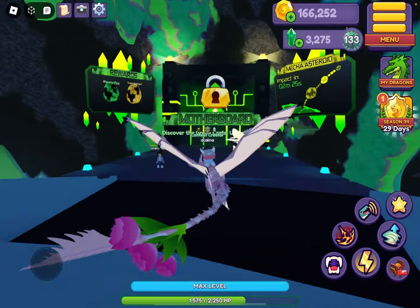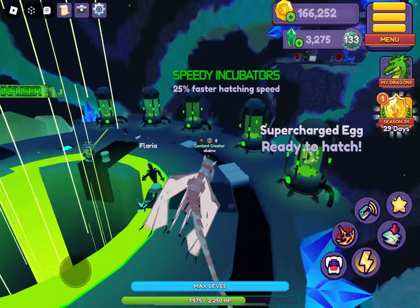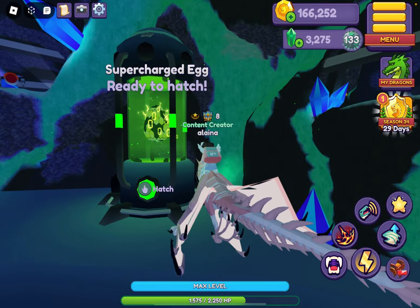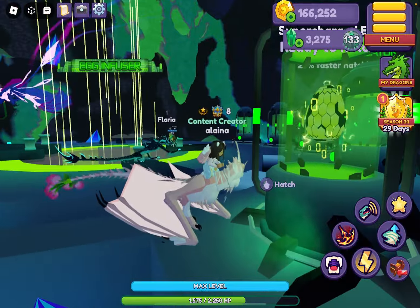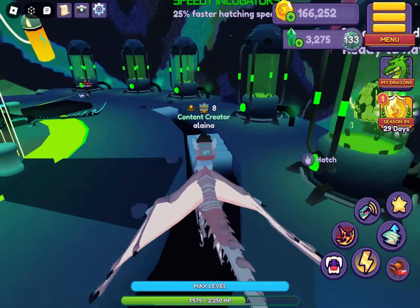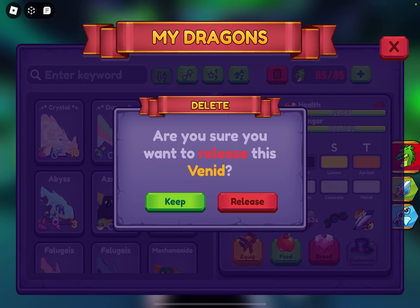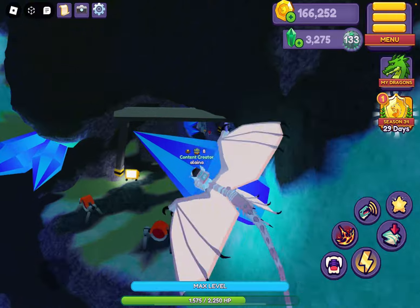We are here in the Galaxy Event world. I was going to show you guys some old footage, but I think I deleted it, so we're just going to get some new footage for the tutorial. My egg is about to hatch, so before we go do the boss fight, let's hatch this egg. What do you think we're going to get? I don't think we're going to get the Motorook, but we'll never know. And we didn't get the Motorook — I'm so surprised. I'm not very lucky with those eggs.